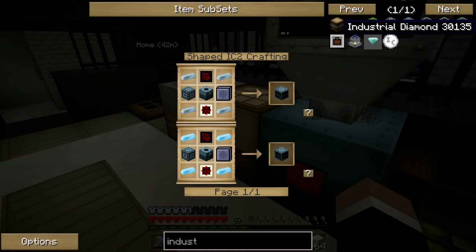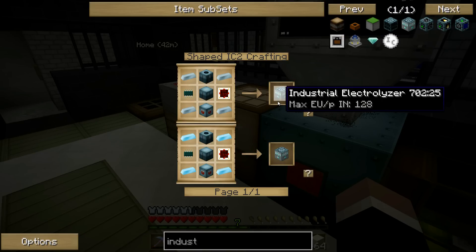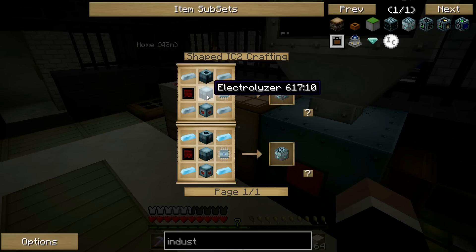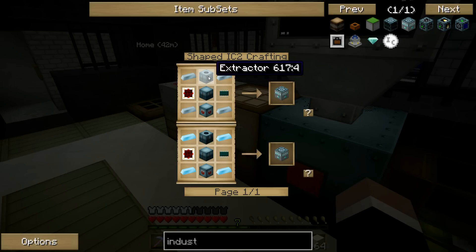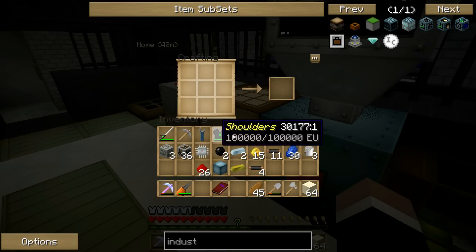So we've got the magnetizer, and we've got the electrolyzer. Now we just need the extractor. Okay, so we've got the tree tap. Do you have any copper on you?